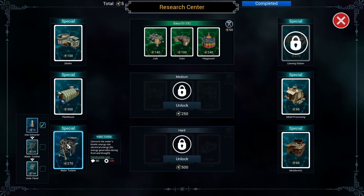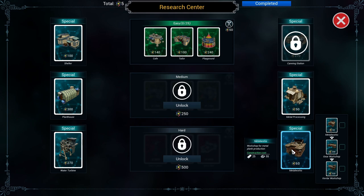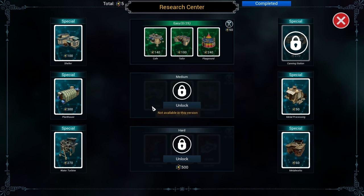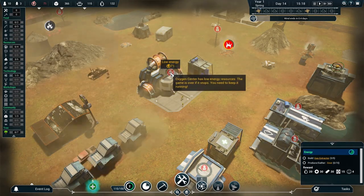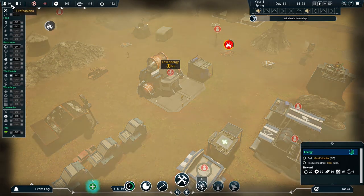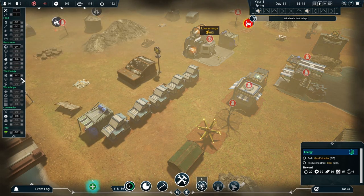The gas extractor is done. Next up is a water turbine, then a solar panel — clean ways to make power. Then a signal tower, canning station, then a radar. I think there are missions in this where you can send people out. We've got metal processing, a quarry for stone, metal works, gear workshop, Kevlar workshop. Some things aren't available in this version. Wind is going to end in 0.3 days — that'll bring energy consumption back down to normal. Are we going to last that long? It's very close.